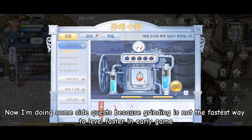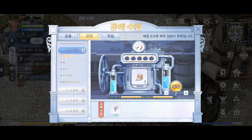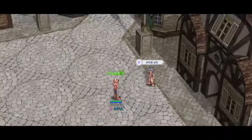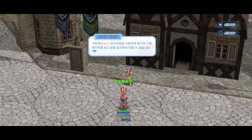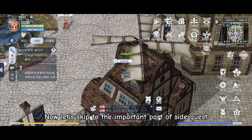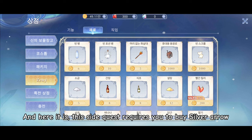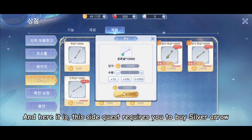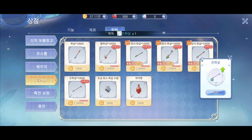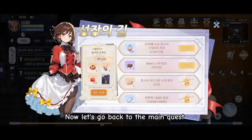Now I'm doing some side quests because grinding is not the fastest way to level up in early game. Now let's skip to the important part of the side quest. This side quest requires you to buy Silver Arrow. Now let's go back to the main quest.